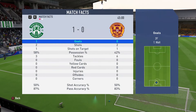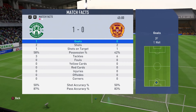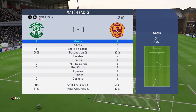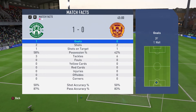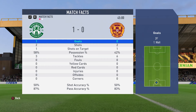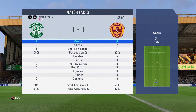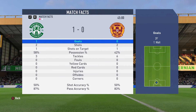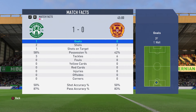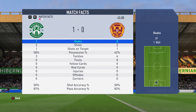Here are the match stats at the half-time break. For Hibernian: one goal, two shots, one on target, shooting accuracy 50%. For Motherwell: zero goals, two shots, one on target, shooting accuracy 50%. We're leading slightly in passing accuracy with 87% to Motherwell's 83%, and bossing possession with 58% to their 42%. Without further ado, we're going to smash straight on with this second half.